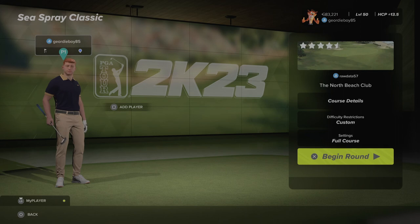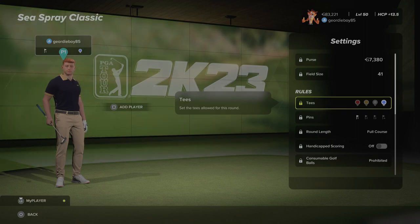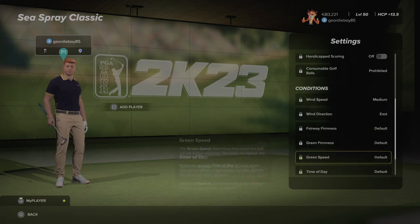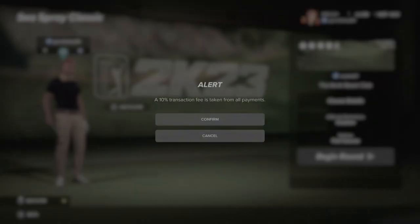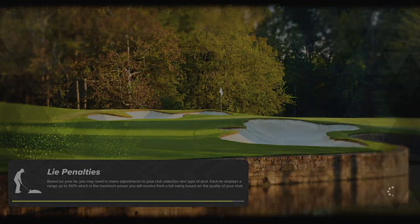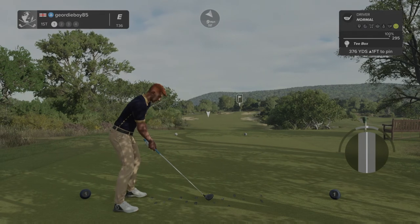Hi there and welcome back to the channel. We're playing Early Access 1981's World of Golf Society - it's Seasbury Classic at the North Beach Club by Rawdata57. Let's have a look at the settings for round number one. We're playing from the blue tees, pin number one, medium wind coming from the east, everything else set to default. Some serious players in the division now - have to shoot 19 under just to not finish bottom of this division.